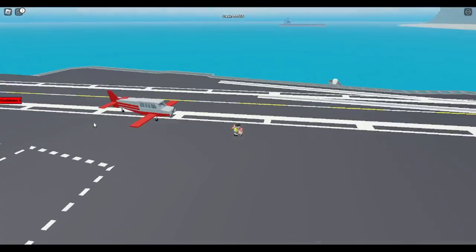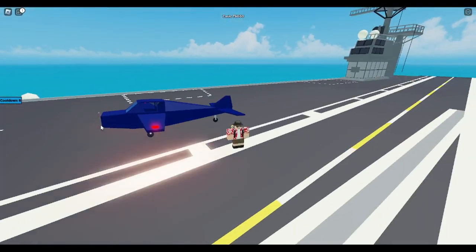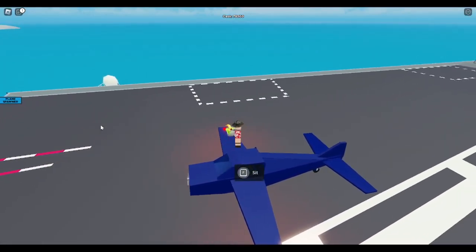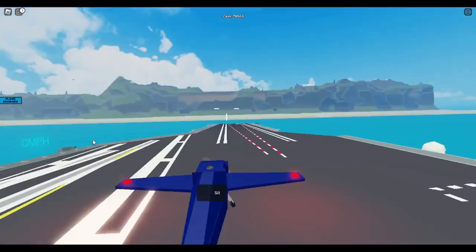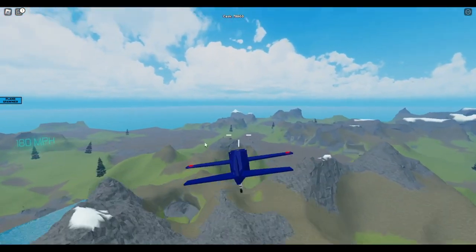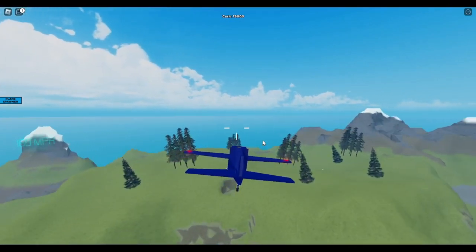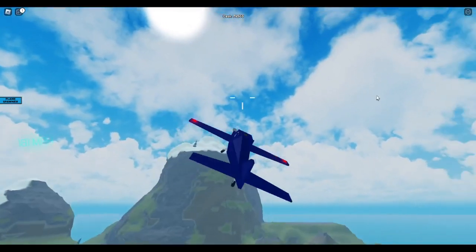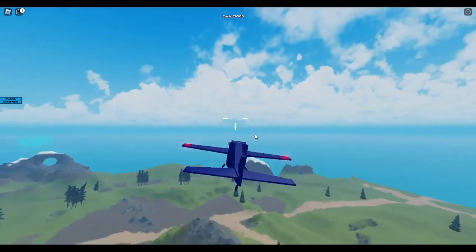Now we have our biggest star — the fastest free plane you could ever get. Here it is — the entire plane is recolored blue and modified to be the fastest free plane. If you want to unlock the actual fastest plane, you'd need to buy it. But this might be the free demo, the free trial, to see how fast it feels.